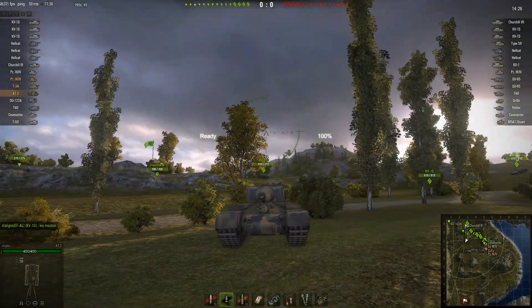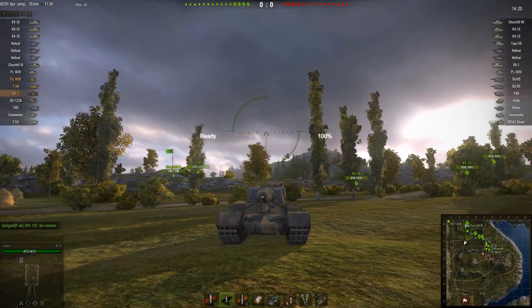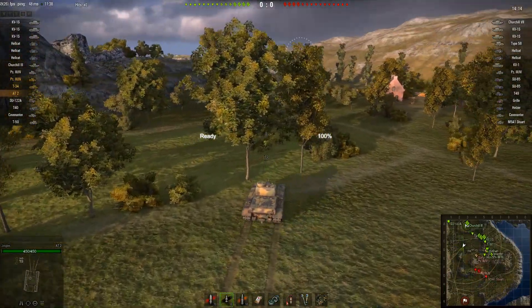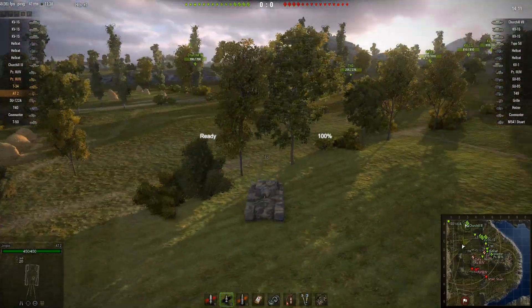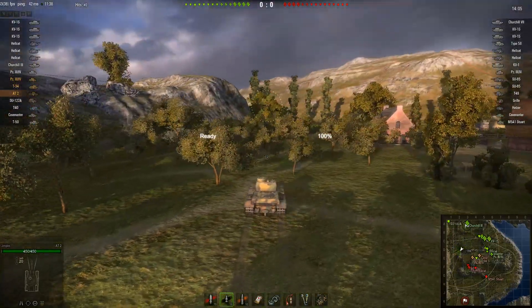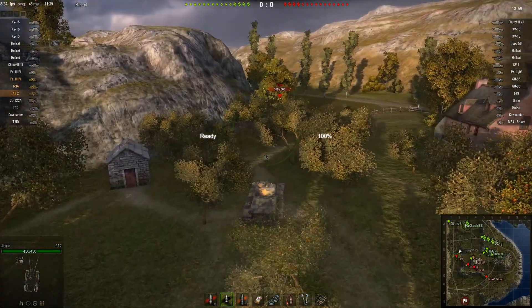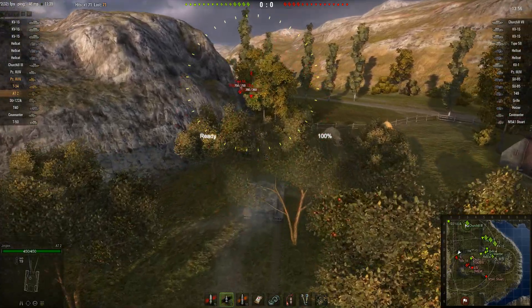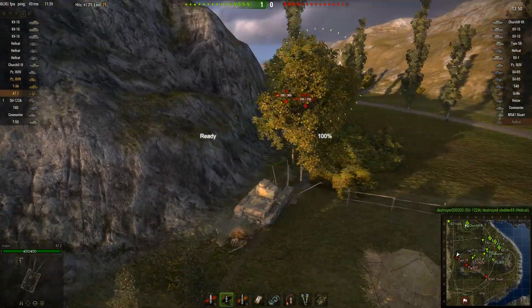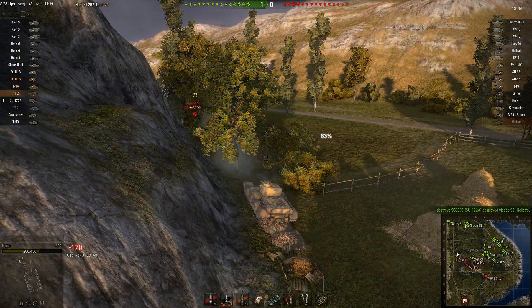First game in the AT2: a tier 6 match on Cliff. The matchmaking is fine — tier 5s in tier 6 matches will be the majority. There was a real lemming train that rushed up the side, leaving me as the only person coming down to hold the corner. I'm keeping an external camera view so you can see the opposition I had to hold back alone. I take a hit from the Type 58 and it takes half my health off.